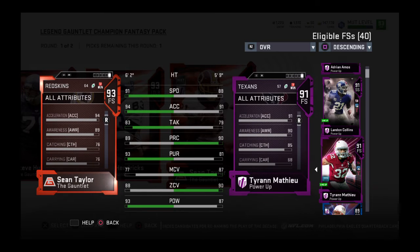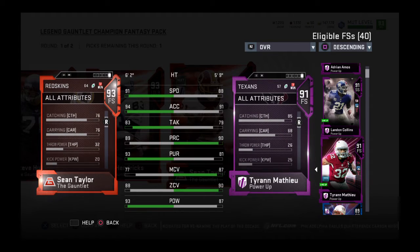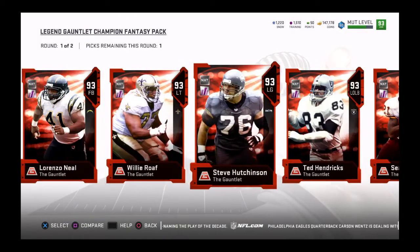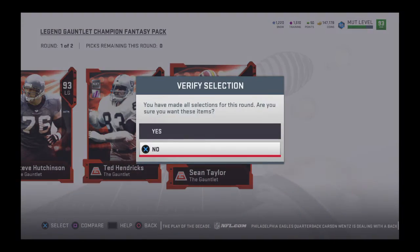This is a really good card — 94 acceleration. This is who I'm taking. The second batch I'll probably take one of the linemen, but for this one I'm taking Sean Taylor. I think he's probably the best bet.